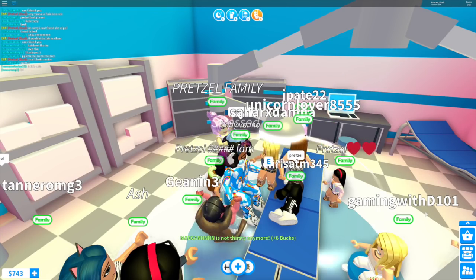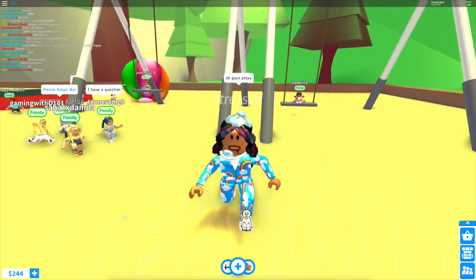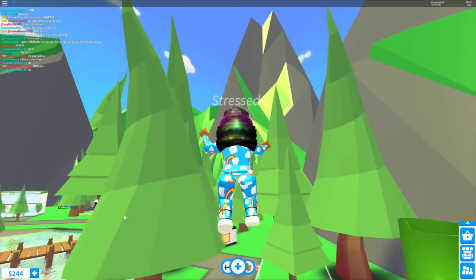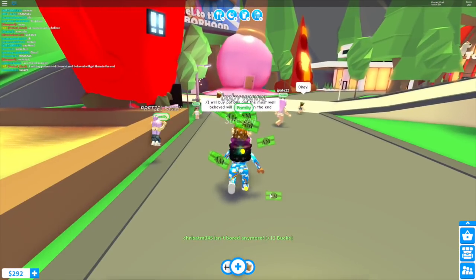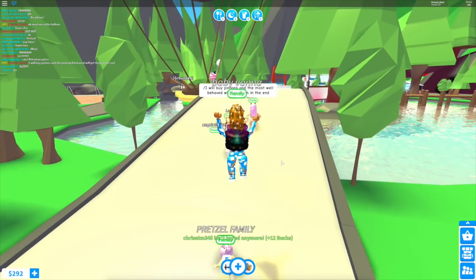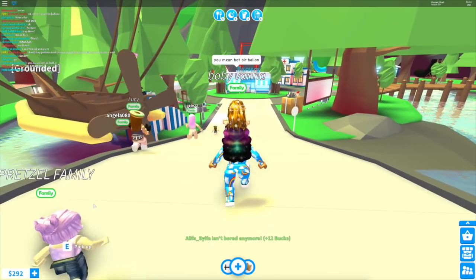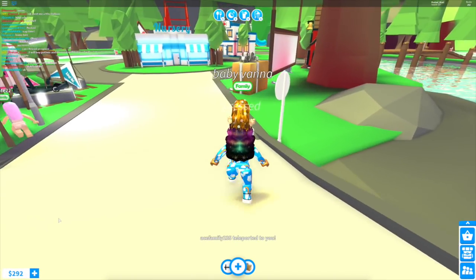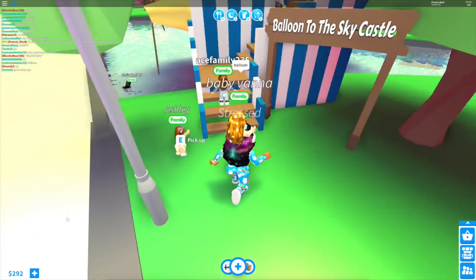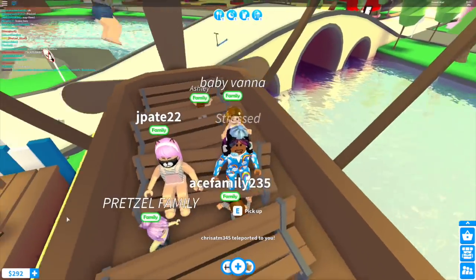The next part of our routine is that we are going to the playground. Let me try to get on the swing too. None of the swings are open so let's go to the trampoline. I'm going to buy potions at the castle, and what's going to happen is the most well-behaved members of my family will get them at the end. I have $292, so I'm going to buy as many potions as I can. Pay attention to who's listening — whoever's listening will get them at the end.